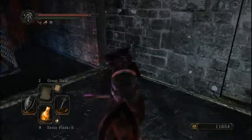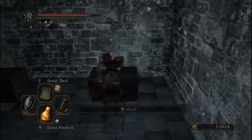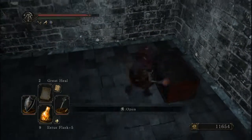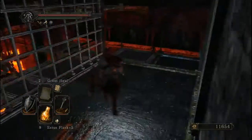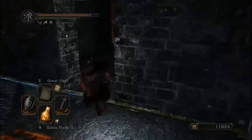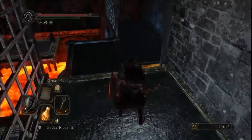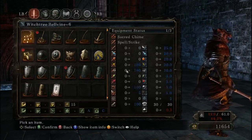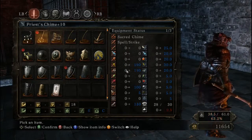Let's see right here — that's the one it's talking about. Just to make sure. Protective Chime — we'll take a look at that in a second. Black Knight Greatsword — black knight stuff is what it is. There's nothing else really around here. Let's take a look at that Protective Chime: it's a chime that requires 25 faith. Why does it require 25 faith? That seems a little ridiculous.